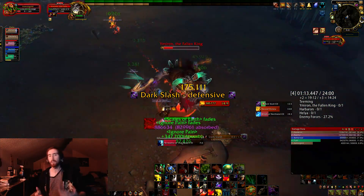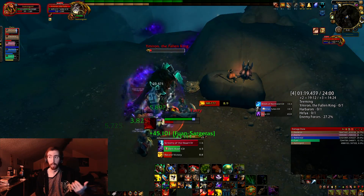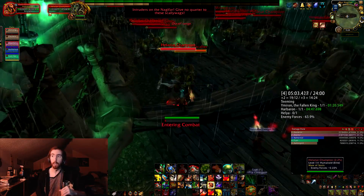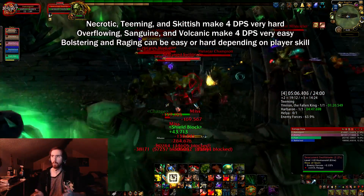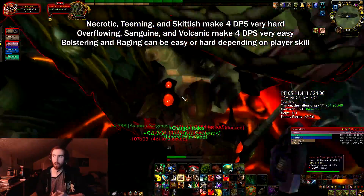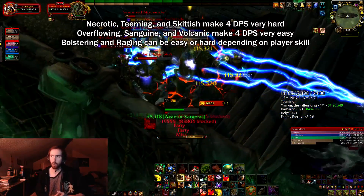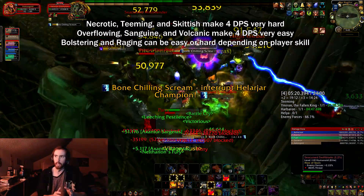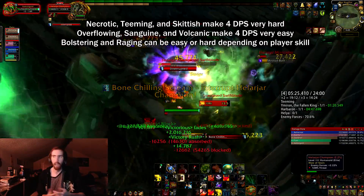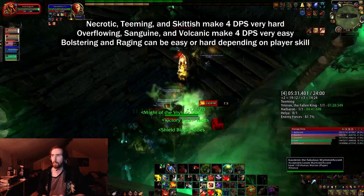The viability of this strategy depends on the affixes available for the week. Last week I missed out because of Sanguine and Overflowing — it was a complete joke. Outside of those, the two affixes to really watch out for are Teeming and Skittish, and Necrotic to a lesser extent. Teeming and Skittish together are the main concern: if somebody accidentally pulls aggro they could just die without a healer, which is why I opted not to go above plus seven.